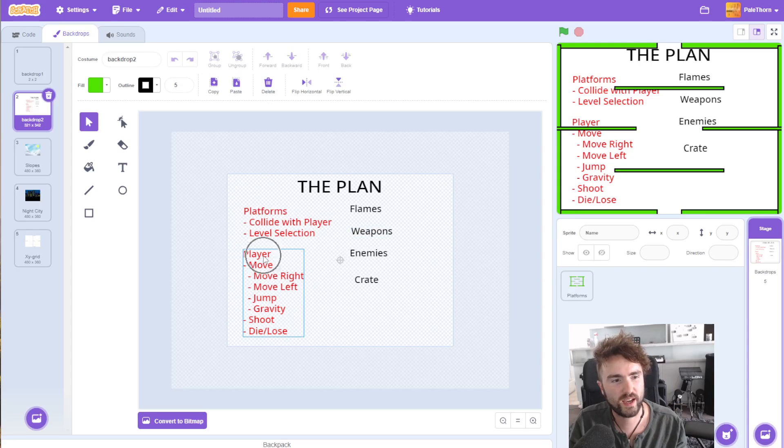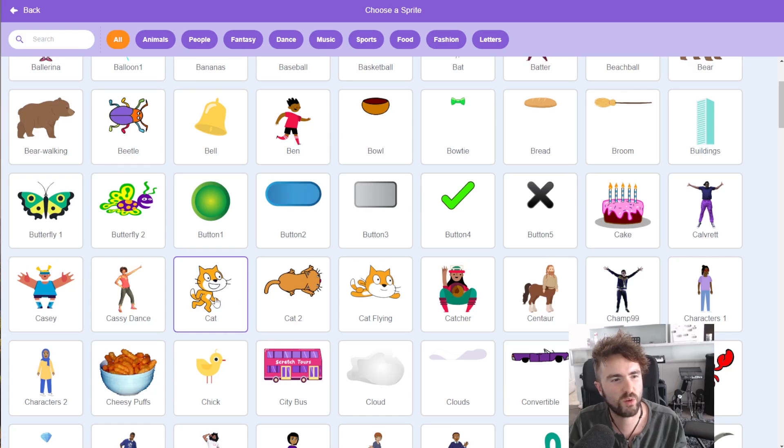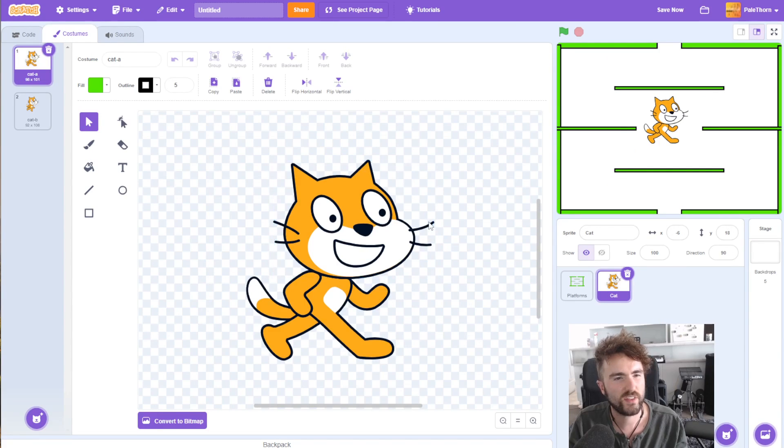The next step is we're going to make our player, and we're actually going to make our player a box. You might be asking why. Well, imagine we chose a character with sticking-out bits like whiskers, ears, arms, legs, and a tail. If we code it so that the character can't go through the platforms, we could have this weird situation where the character walks off the platform and gets stuck on its whiskers. Whereas if the player is a box, that kind of behavior wouldn't happen — there are no sticky-outie bits in a box. This is actually called a hitbox, and it's very common in computer game coding.